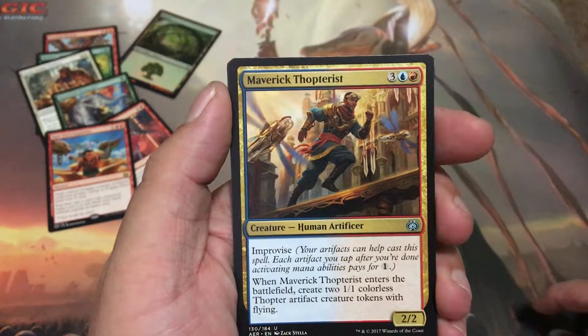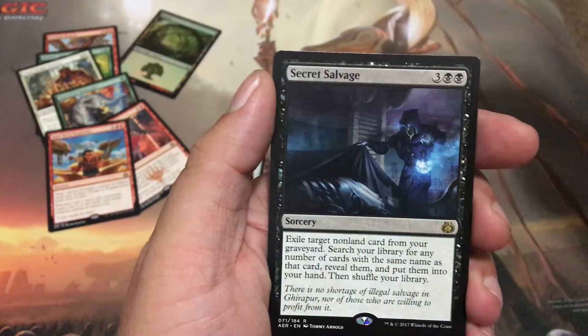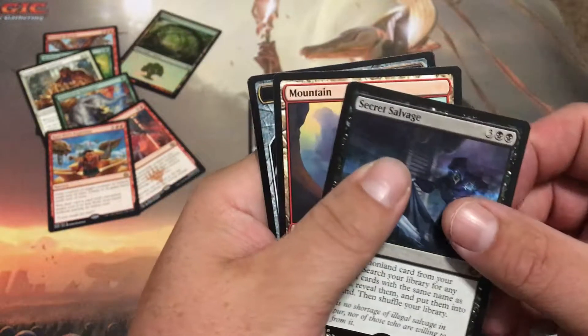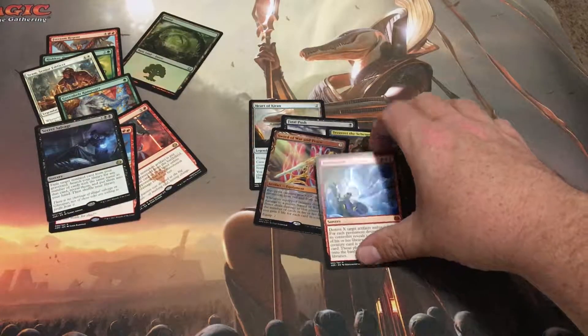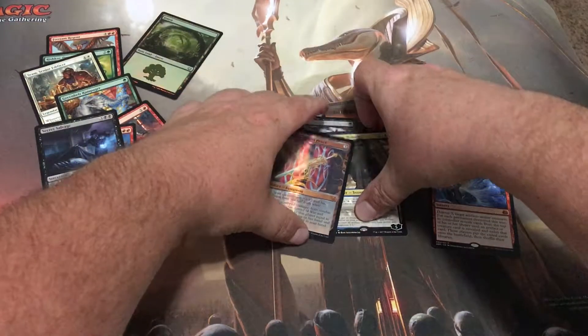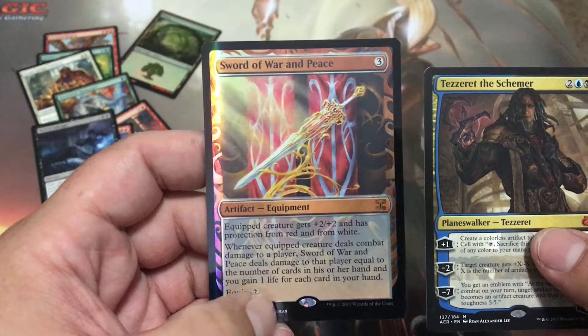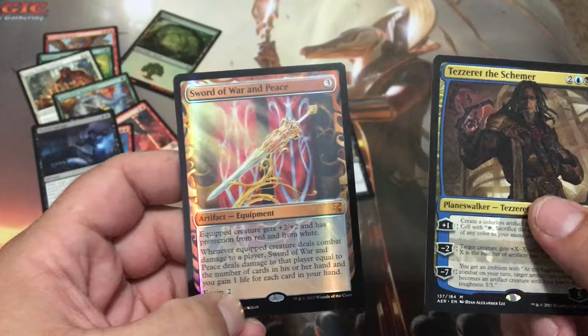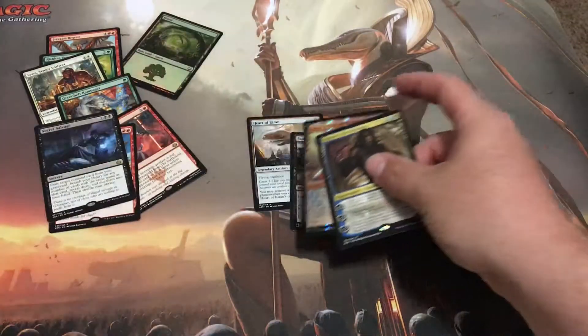Restoration Specialist, Maverick Thopterist, Barricade Breaker, and Secret Salvage. I am not complaining guys, not at all — we got three mythics, a third Tezzeret that I've opened for you guys, we got a Sword of War and Peace masterpiece, and then we got a Fatal Push and a Heart of Kiran.